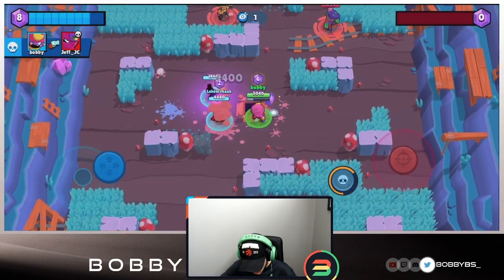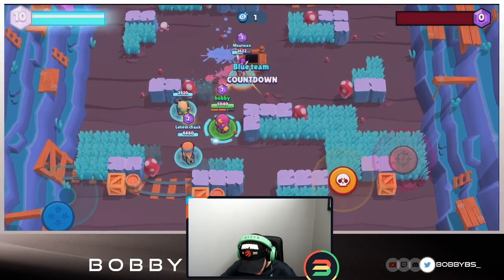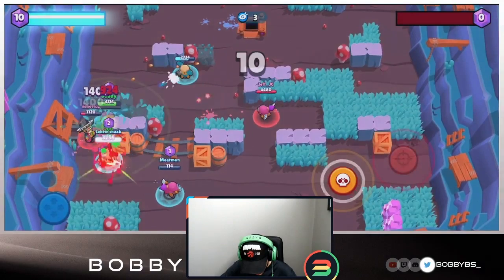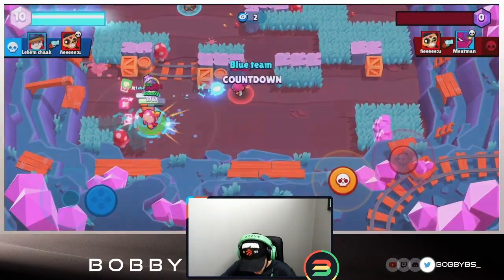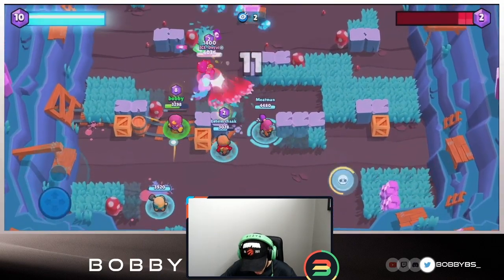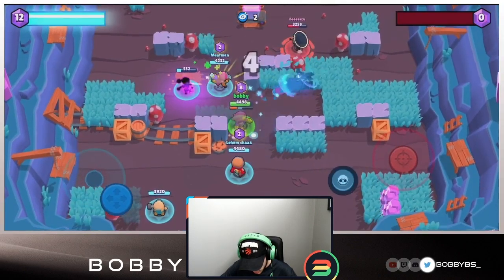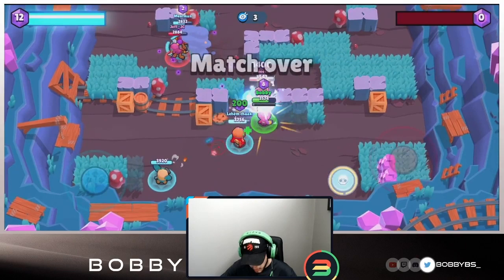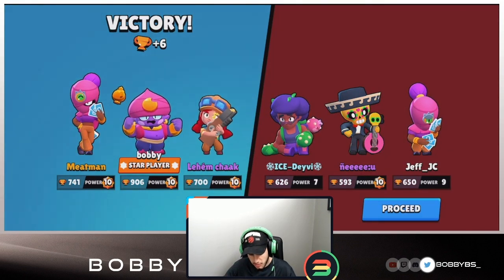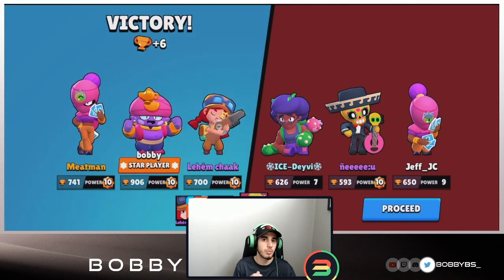We just need one more gem. I'm going to prioritize killing the Rosa over getting that last gem because we don't want a Rosa behind us. Poco misses the heal on Rosa, our Tara goes down - but we're in a pretty good spot. We pick up that kill, get it low, Tara gets the pull. This wasn't too hard. All five players were almost over 600 trophies. We're 1-0.